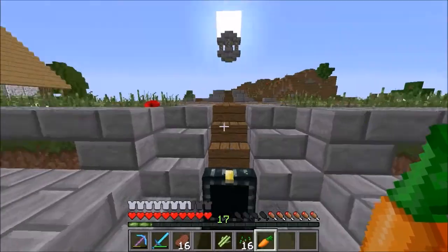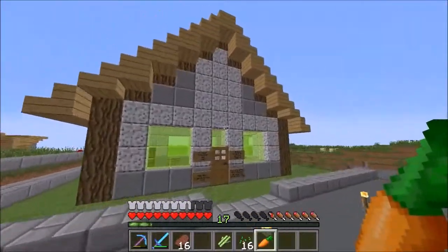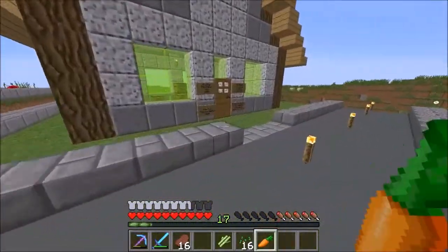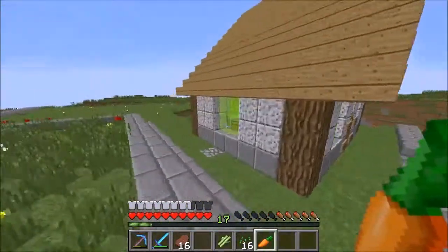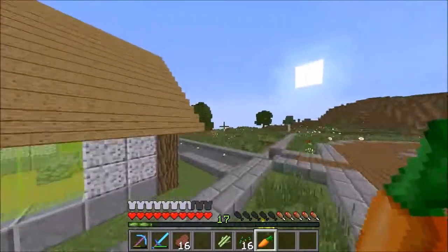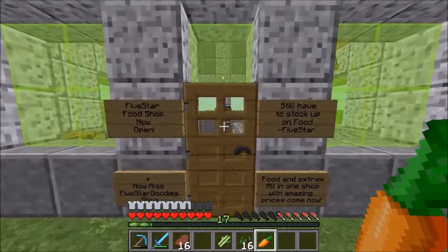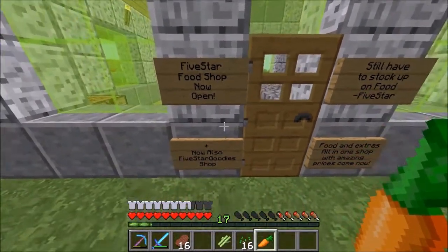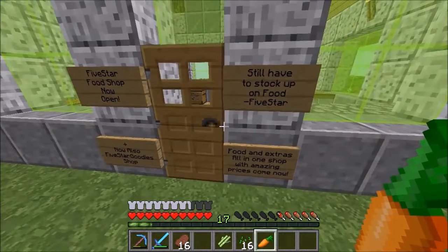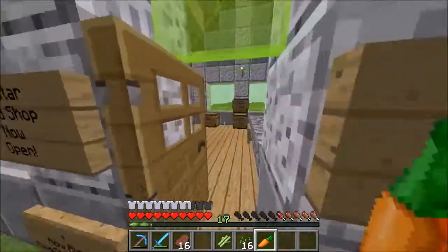Now we are going to go into my shop and I will show you around. I built this all by hand, even the stained glass - I still have to do the back. As you can see, Five Star Food Shop is now open and I am going to put some goodies in it like Ender Pearls and all that. I still have to stock up on the food - 'food and extras all in one shot with amazing prices, come shop now.'